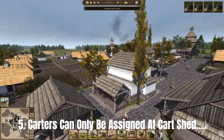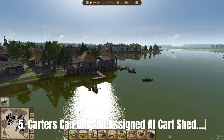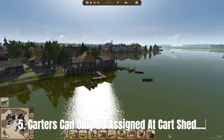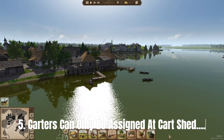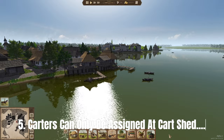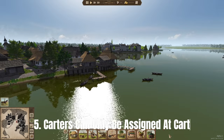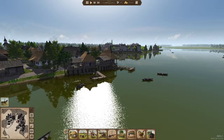The difference between the cart shed and the cart parking is that labourers use the cart parking while carters use the cart shed — both have their own advantage. In the beginning the cart parking is quite convenient when you have many free labourers, but once you have a bigger population you can assign villagers exclusively to the cart shed.